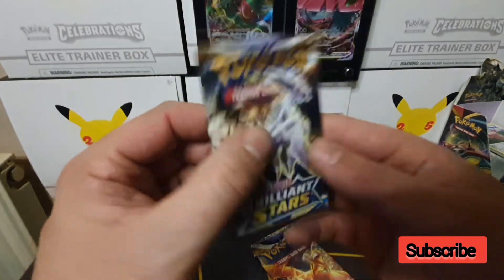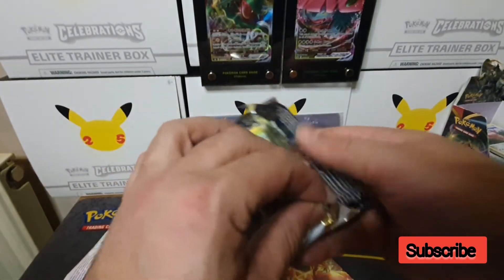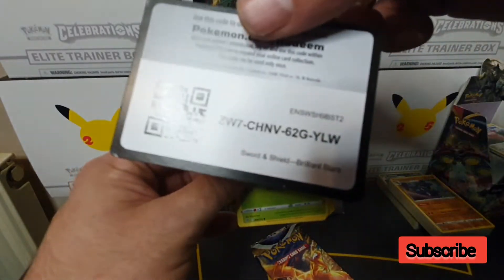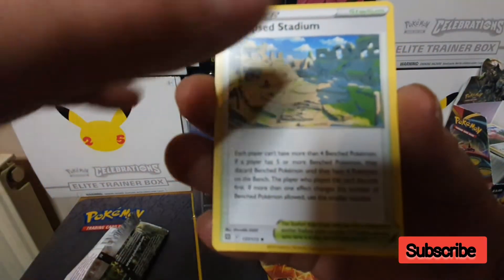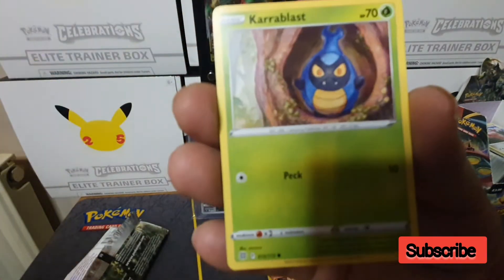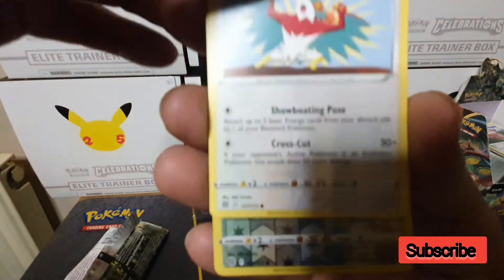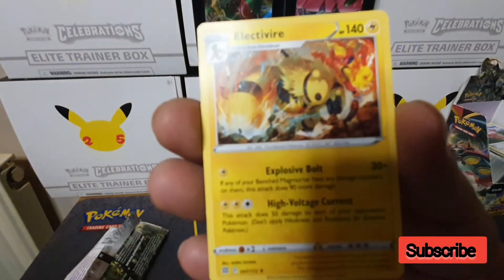Pack three with the Arceus artwork. There's a code card. We pull: lightning energy, Collapse Stadium, Claydol, Ace Roll, Premonition, Turtwig, Minccino, Karrablast, Weasel, Poliwhirl, a reverse holo Poliwhirl, and the final card is a non-holo Electivire.